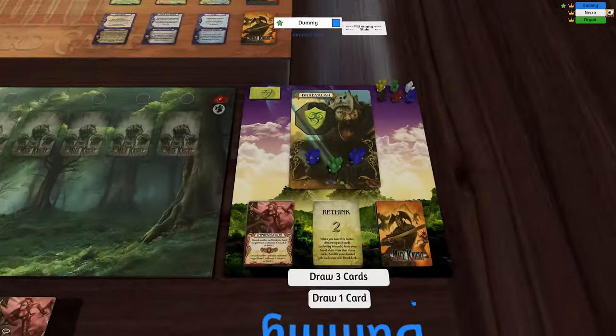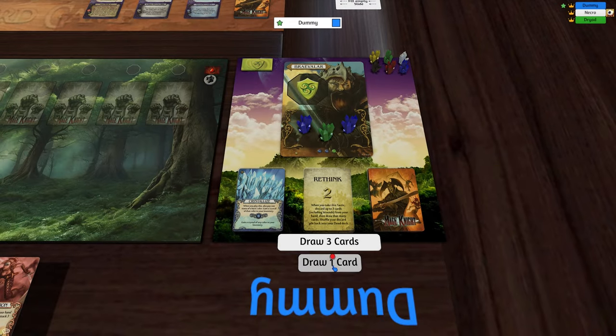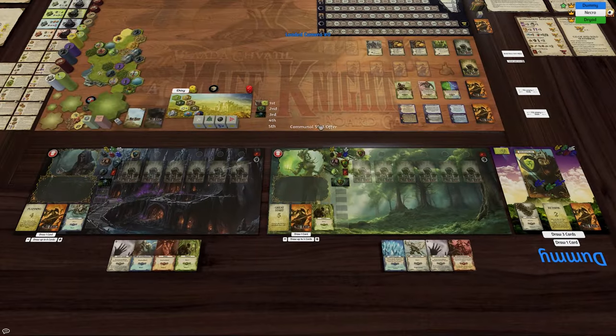So dummy player: 1, 2, 3 — it's blue so let's draw 2 more cards. And it's back to the Necromancer.